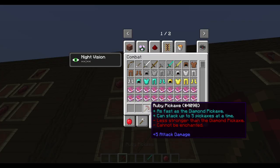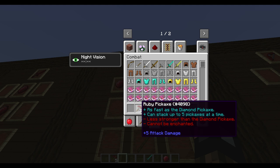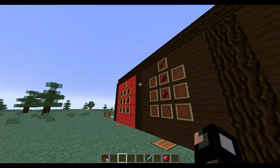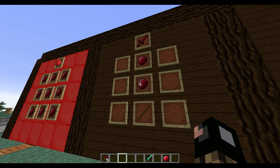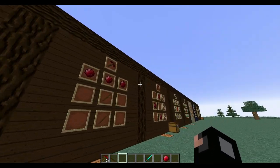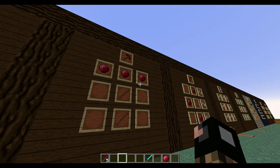The ruby pickaxe is as fast as a diamond pickaxe - you can stack up to five of them. It's less durable than a diamond pickaxe, but you sacrifice that for the stackability. They cannot be enchanted. I think the ruby is a little OP, because the ruby ore can be mined with a freaking wooden pickaxe, so the mod maker should nerf that a bit.